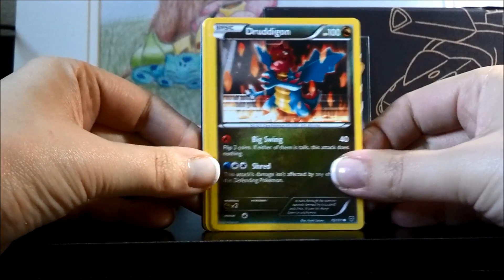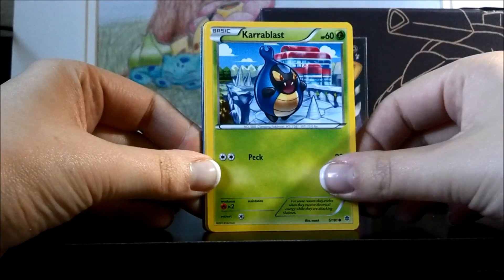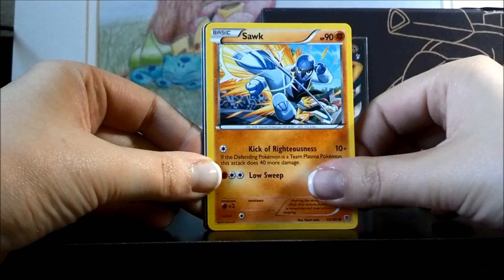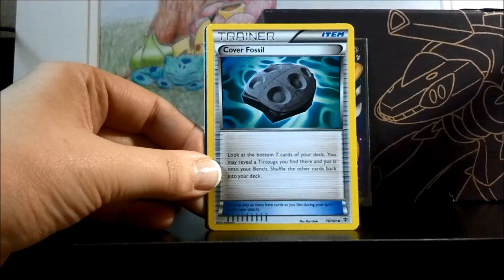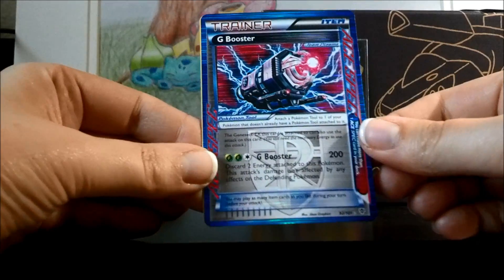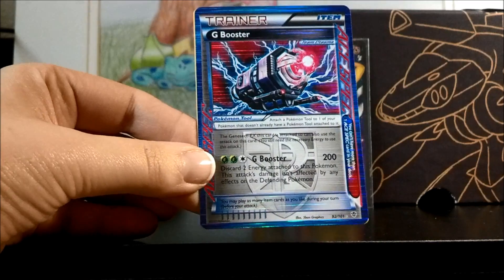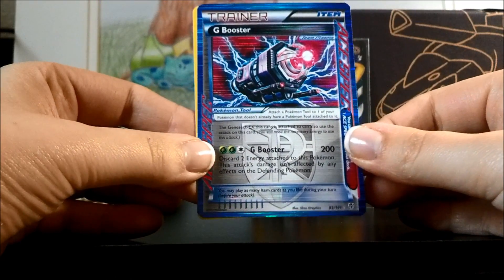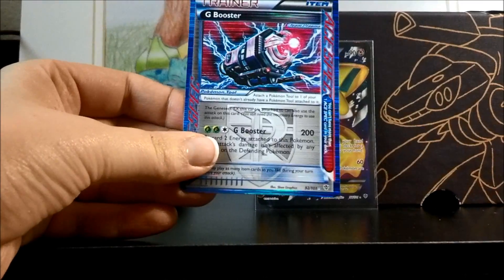Here we have Druddigon, Tynamo, Karrablast, Machop, Sawk, Ursaring, Cover Fossil, Energy Retrieval, and a nice G Booster Ace Spec. Well, here I am talking about how the pull rates are not that great, but that is gorgeous and I do still need that one, so that will be added to my collection. Very nice. And a Cradily rare.